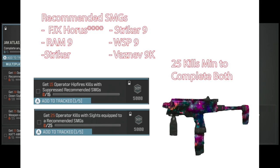As for the SMGs, six qualify. I use the Horus. You need 15 hip fire kills suppressed and 25 operator kills with a sight equipped on the SMG. Really you only need 25 kills, because if you put a sight on the SMG and you hip fire, it counts.